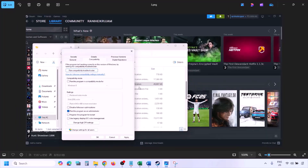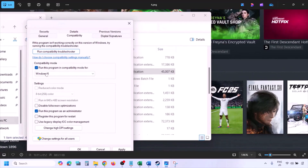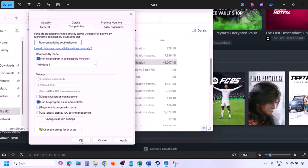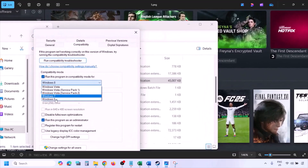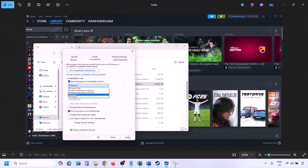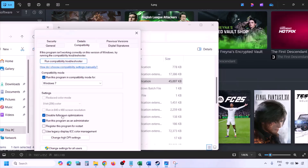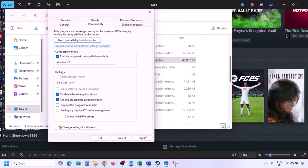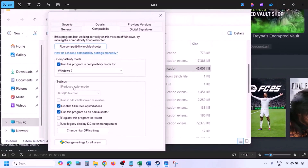Still not working — put a check on the compatibility mode box and select Windows 8 from the dropdown, hit Apply, click OK, and launch the game and check. Still not working, select Windows 7, hit Apply, click OK, launch the game and check. Still not working, put a check on Disable Full Screen Optimization, hit Apply, click OK, launch the game and check.